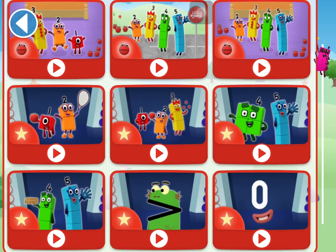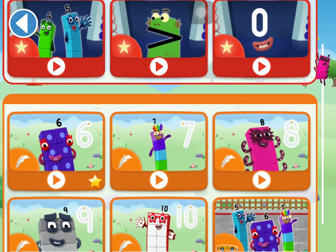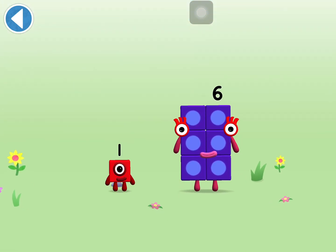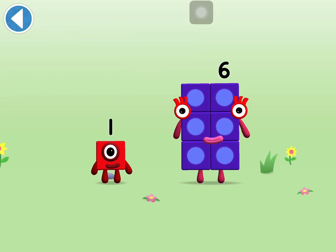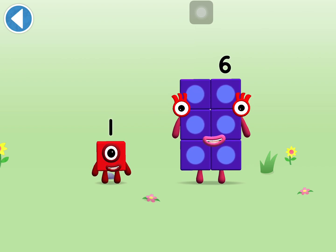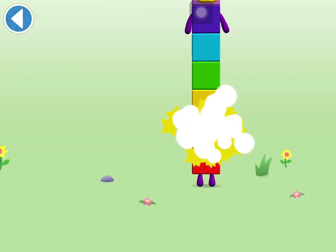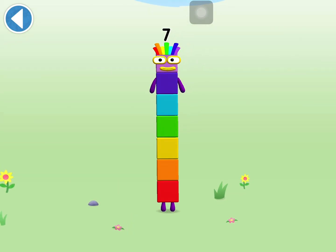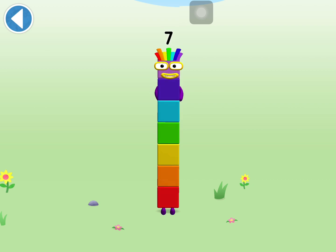Let's play! You're about to meet number block seven. Can you add one to six and drag? Hooray! This is number block seven. This number block is made up of seven blocks.